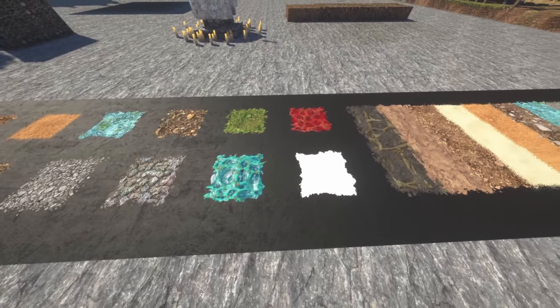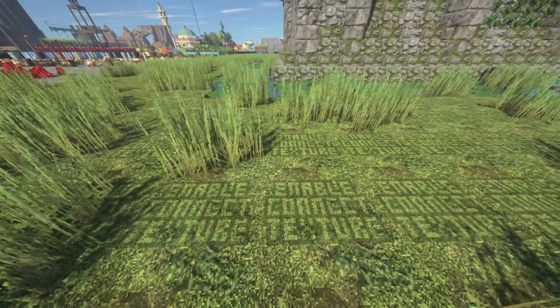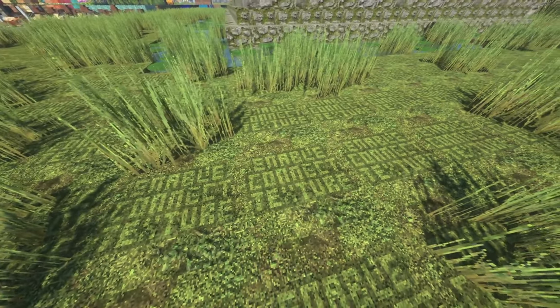Patrix uses connected textures, which makes blocks of the same type connect to each other, as well as allow transitions between blocks of different types. If the grass looks broken, that means no mod supporting connected textures is found. The solution is to add Optifine if you're on Forge.